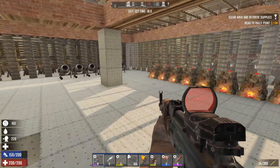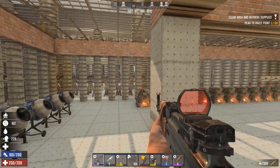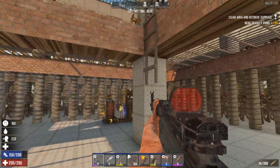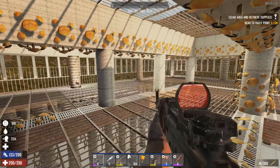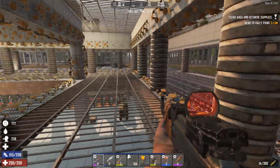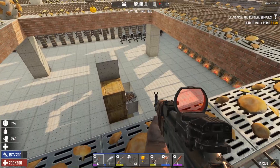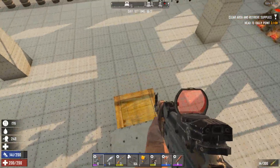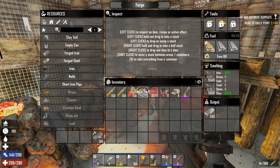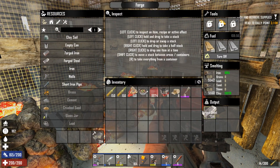Welcome back everyone to episode 60 of base day one. This is Alpha 18, 7 Days to Die. It's good to be back. In this episode we're actually going to be working around home getting some more base stuff done, which is pretty exciting. I did a grind episode in between these episodes and I've got a whole bunch of steel and stuff going on.